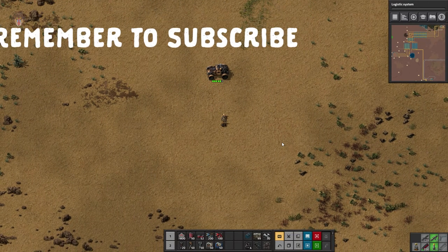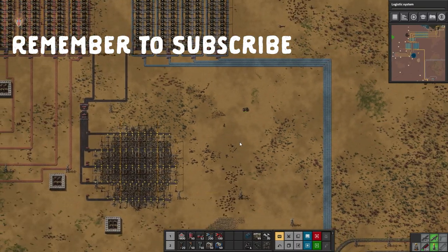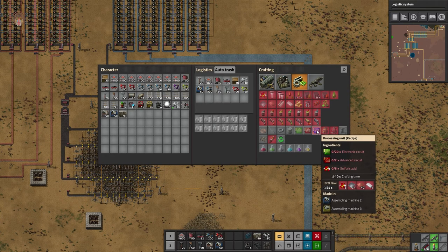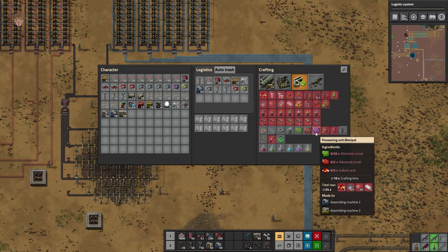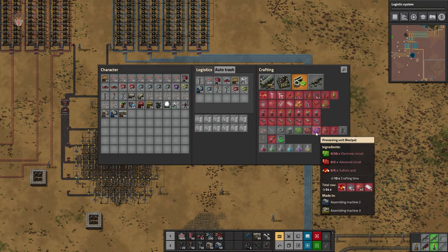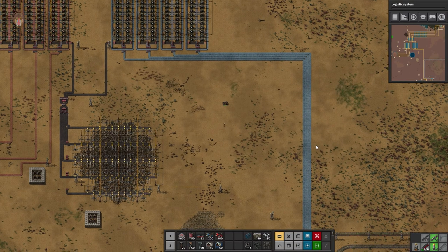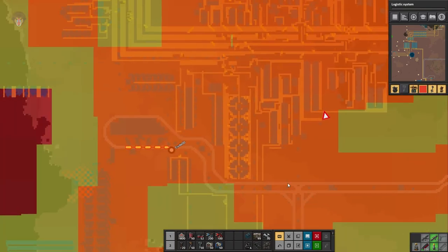What's going on guys, it is your favorite monkey and welcome back to Factorio. Today we are going to work on our blue circuit production — or its better name, processing unit. They're blue circuits. We got our green, red, and blue. The processing unit, the blue one, requires 20 greens, two advanced circuits, and some sulfuric acid.